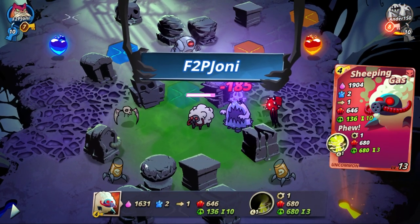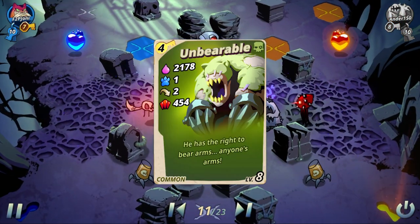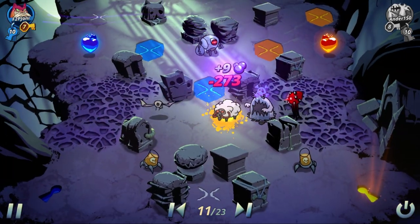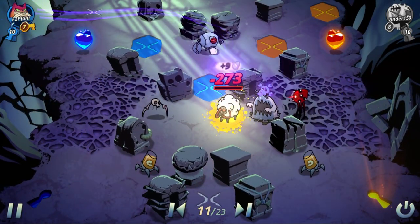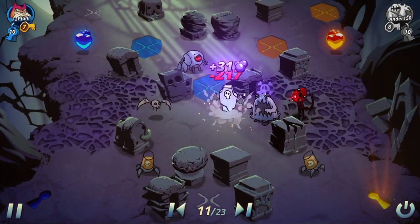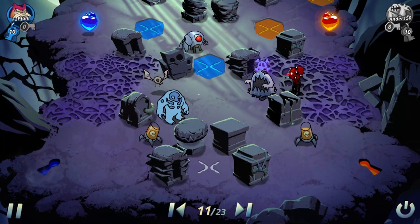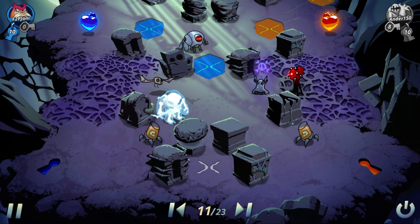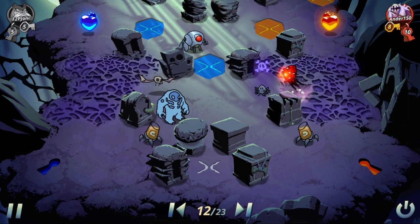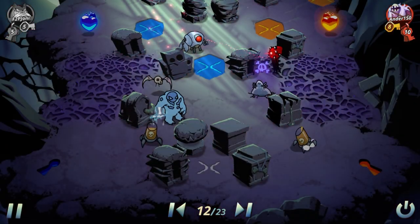Unfortunately, due to the level differences — this thing is level 13, and our Unbearable I'm not sure of the level — our Unbearable didn't live, but that's okay. We got a Sheep and Gas at least, and we did cripple his Tiny Tim so it won't be as effective now. We're gonna bring out a Sparky. Our main goal has been trying to get rid of his Innoculus but we haven't been having much success.